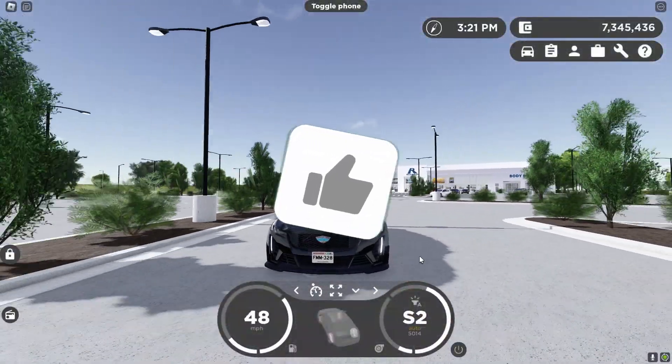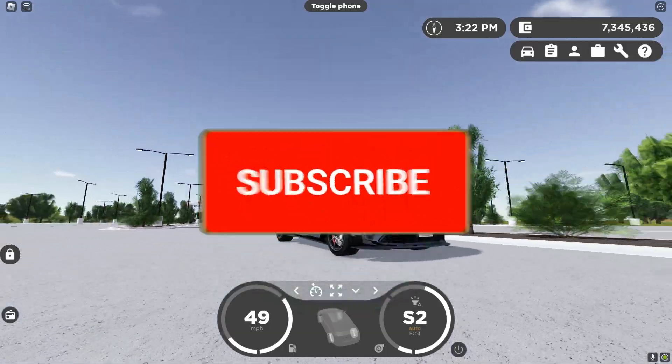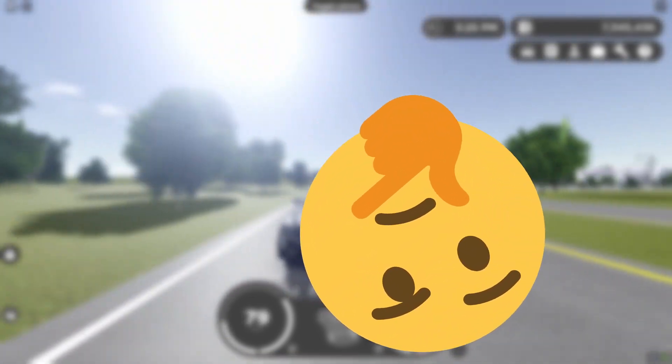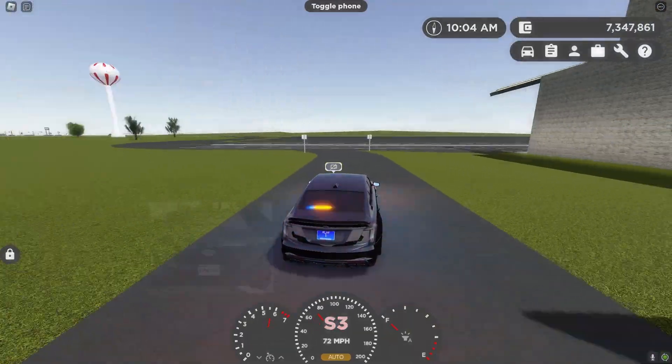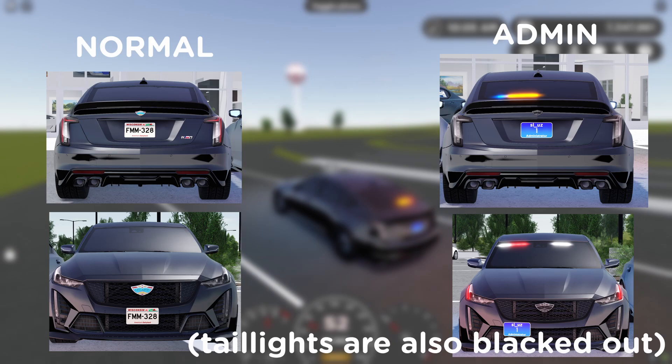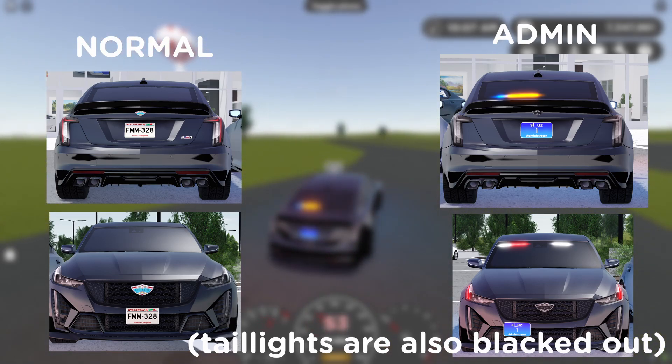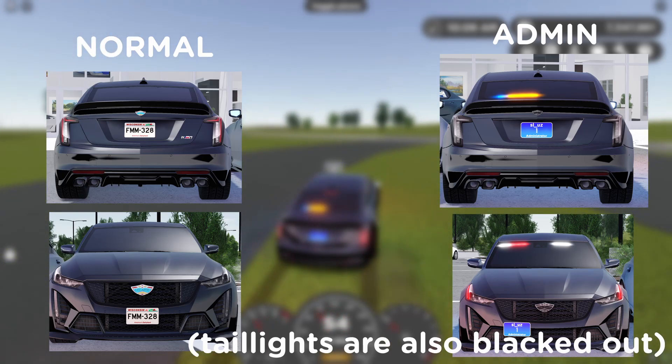Despite it looking relatively similar to the other Cadillac CCSV high-trim we currently have in game, there are actually a couple features that heavily differentiate itself from it. First of all, all the badges on the vehicle are completely blacked out, unlike the regular version which has normal badges, and it also has a side plate on top of that, which the normal version doesn't have.